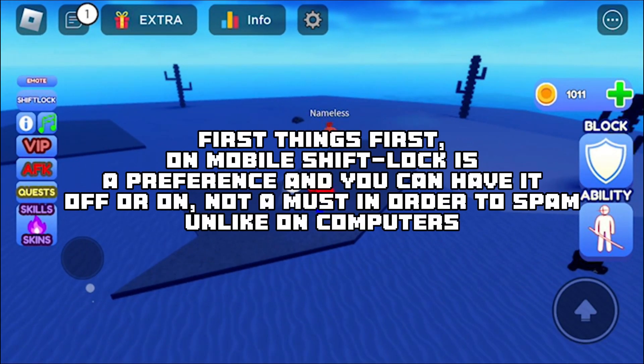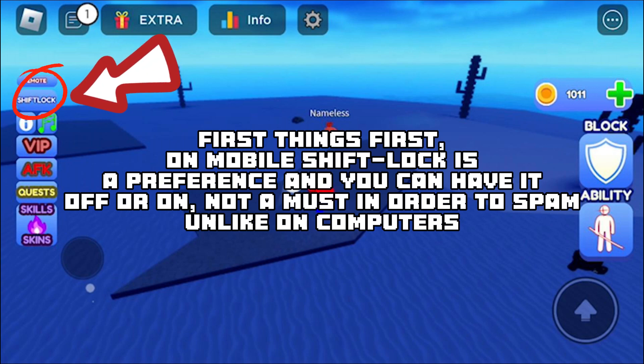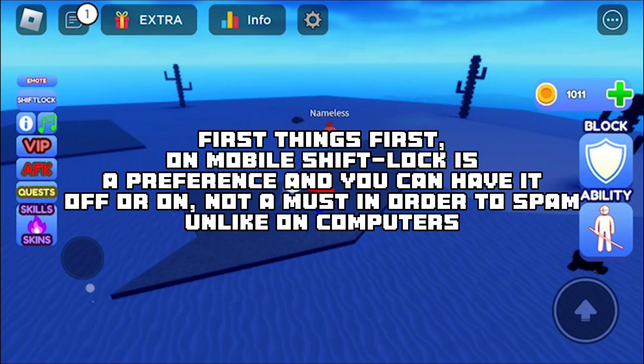First things first: on Mobile, Shift Lock is a preference, and you can have auto-parry on or off — it is not a must in order to spam, unlike on computers.